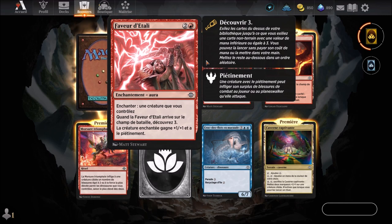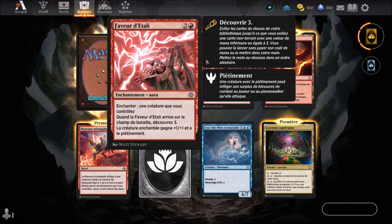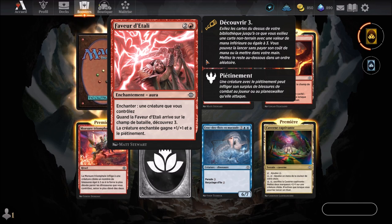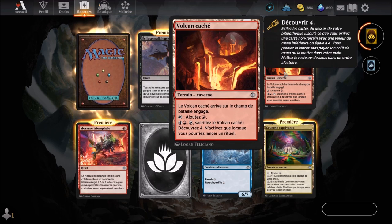Faveur d'Ethalie — a red card arriving at the 3rd round. It's an aura enchantment. Enchant a creature you control. When Faveur d'Ethalie enters the battlefield, discover 3. The enchanted creature gets +1/+1 and has trample. We continue with Volcan caché — a cavern terrain we know.